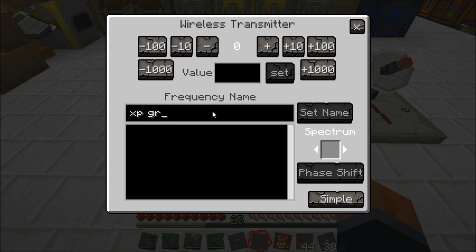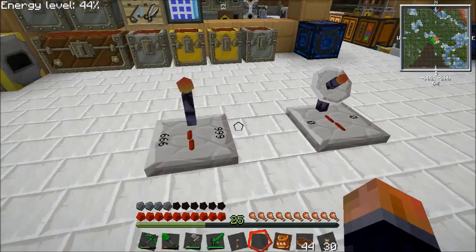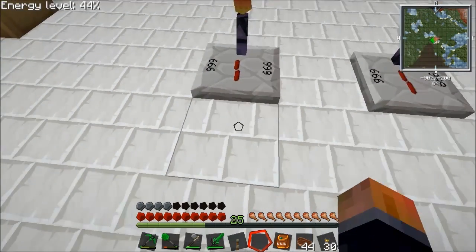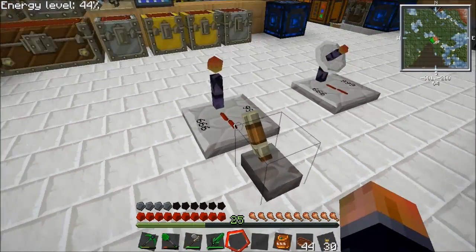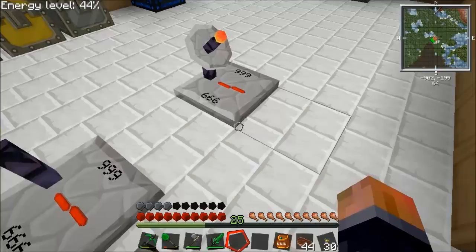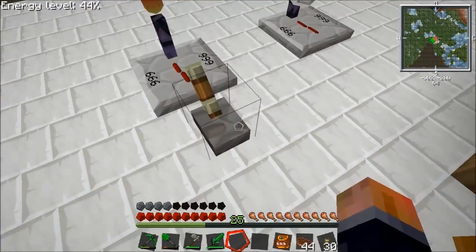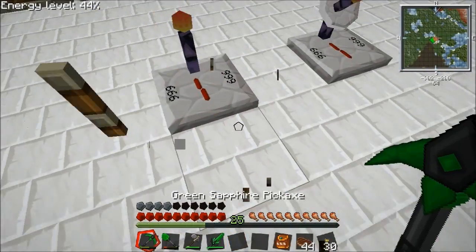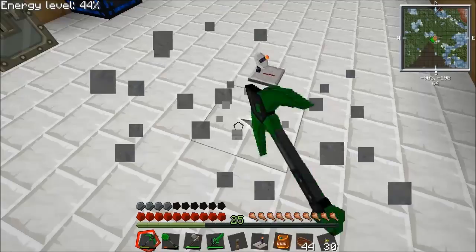Call it XP Grinder and give it the frequency 999, set that. We'll set that to XP Grinder - now if you double-click the name in the list, that sets it to the same frequency. So what we do now is if we put a signal on the transmitter it puts a signal on the receiver as well. That's how we turn the spawner on and off so you don't have to have a wire running down those 23 blocks.